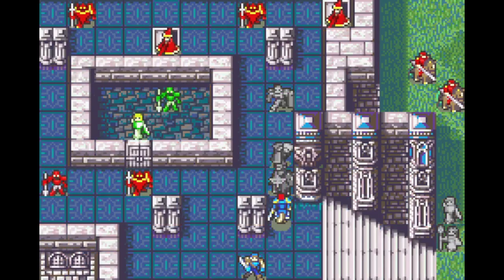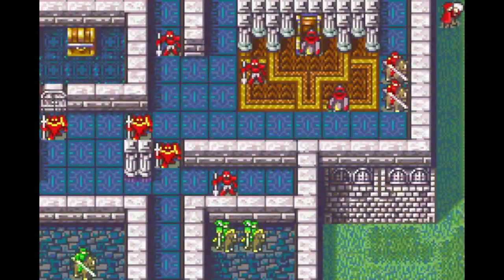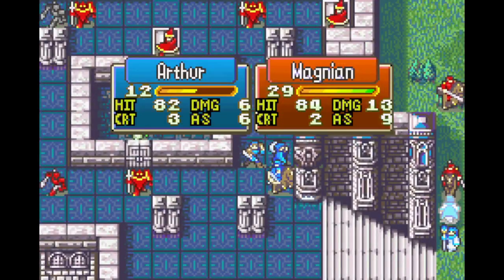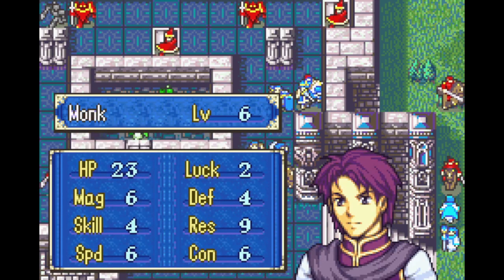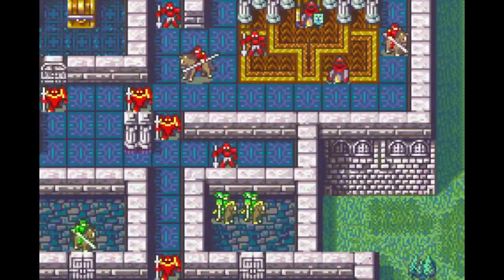There are three technically recruitable units on this map — two green soldiers and a green cavalier. We don't need to care about them; they will join us later regardless of whether we free them here or not. Recruiting them would only cost turns. We send Arthur to the right, mainly to get him experience, but also because he's the only unit that can realistically take on all these cavaliers.